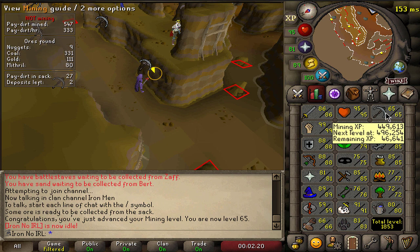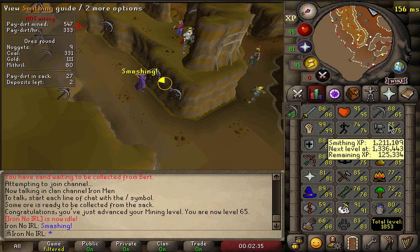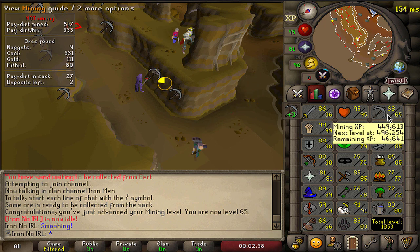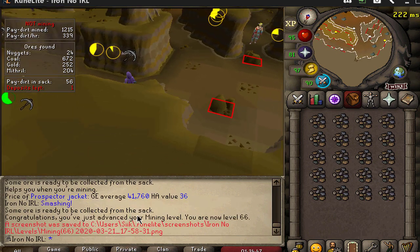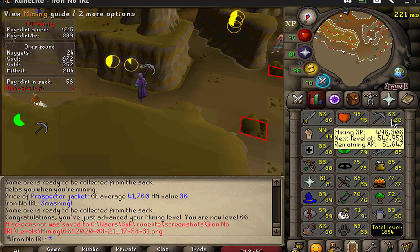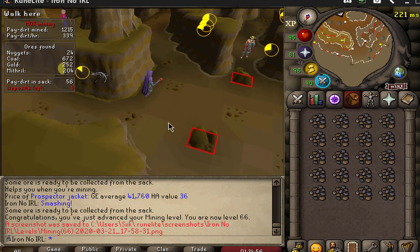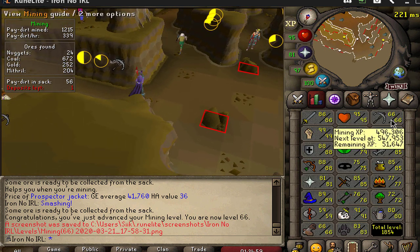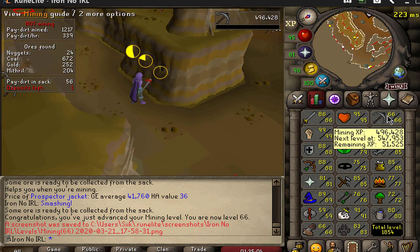Level 65 mining coming in. I decided to do a bit of AFK mining because I need to get 75 mining - not sure if I mentioned that before, but 75 is needed for Monkey Madness 2 or Dragon Slayer 2, one of those, and a diary needs 75 as well. So in my AFK time I'm going to do this. Level 66 mining coming in here at MLM. I'm not sure if I want to unlock the Prospector outfit first or unlock the upstairs. I think I'll do the Prospector first because I'll get more experience with it, and I think I need it for a diary as well, so might as well get that first.